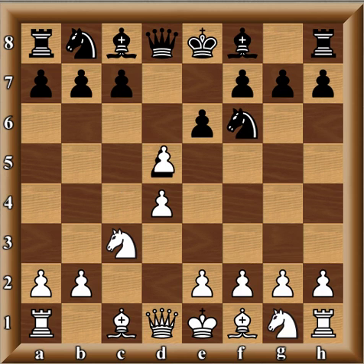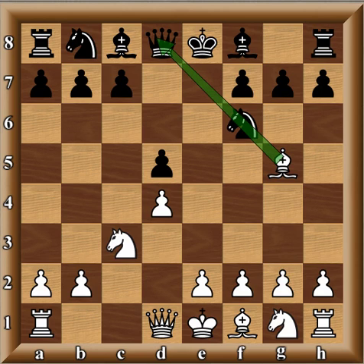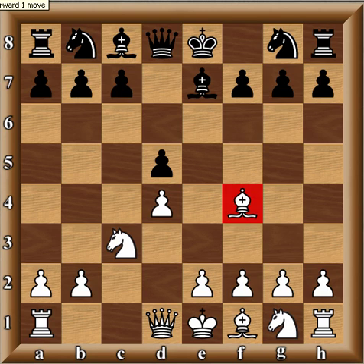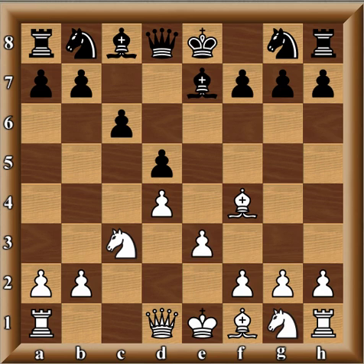For example, after Knight F6, you get C takes D5, E takes D5, and Bishop G5 with this pressure. Black is not lost or anything, but some players do not like to go into this position. So therefore, players like Rudolf in this game and Levon Aronian play the move Bishop E7, whereby Bishop G5 is prevented. So what happens is when white wants to play the exchange anyway — C takes D5, E takes D5 — then Bishop F4 is played instead of the bishop being on G5.